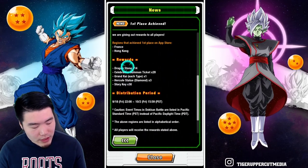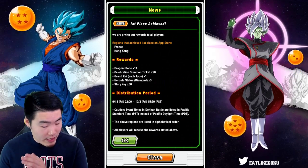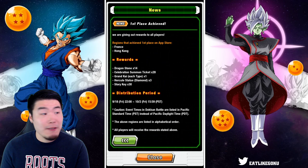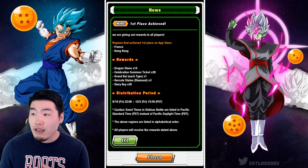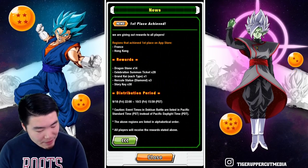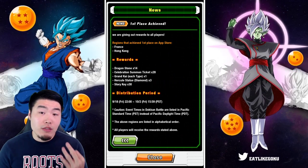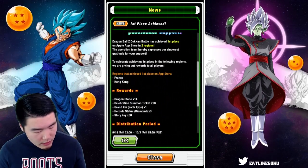As far as rewards go, we got 14 Dragon Stones — so 7 stones for every region, which makes sense. And then we got 28 tickets, that's actually really solid. That's like four 7-ticket multis. And then 1 Grand Kai of each type, 3 Diamond Hercules Statues, and 30 Story Keys. Yo, that's actually really solid.